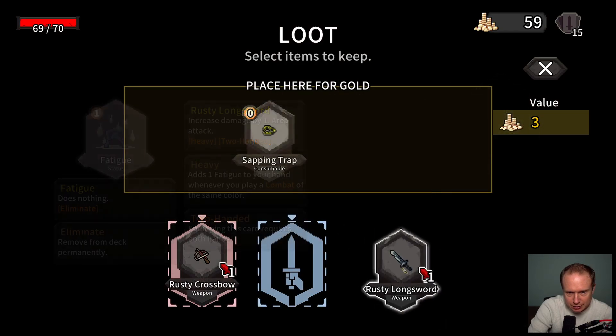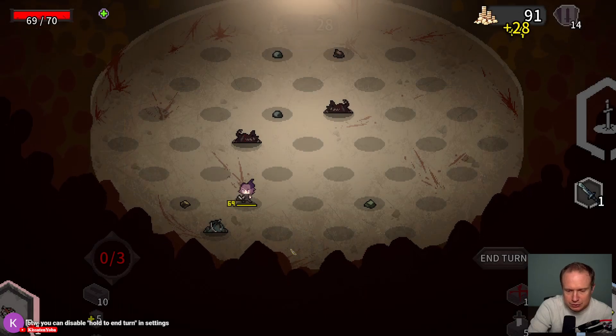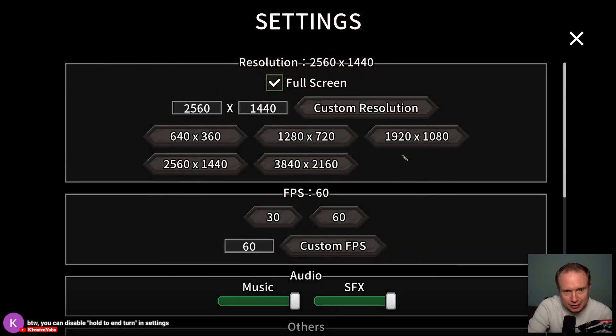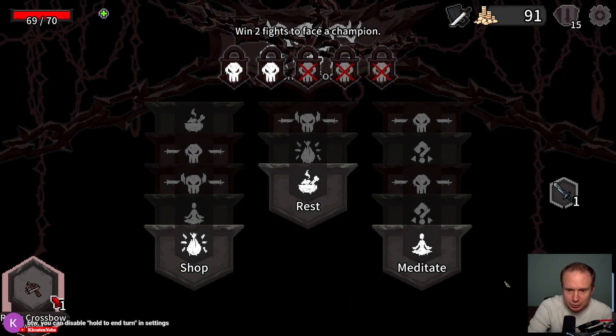Okay, I can put the Rusty Long Sword here and then I can put the Sapping Trap here — interesting. Disable hold for end of turn, disable warning for hurling weapons — okay, let's go with that. So let's see, we can Meditate to remove a card.